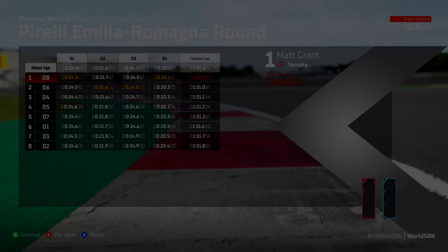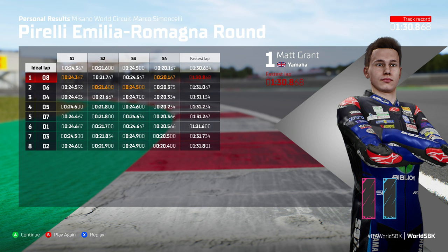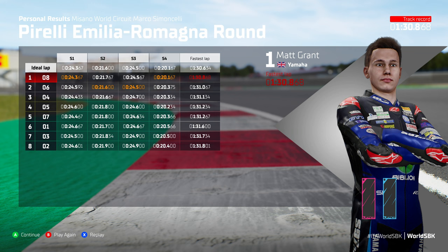So guys, that's that then. Thank you very much for watching this video and I do hope you enjoyed the lap times and this display at the Pirelli Circuit of Emilia Romagna round here in Misano. I am really happy with those lap times. We've gone from the first lap at 131.6, the slowest of 131.8, right down to the fastest of 1:30.868. Brilliant — really happy with those lap times. I hope you guys enjoyed that even half as much as I did. Let me know in the comments what's your fastest lap time here in Misano. Let me know what you think of the tyre combinations I chose today.